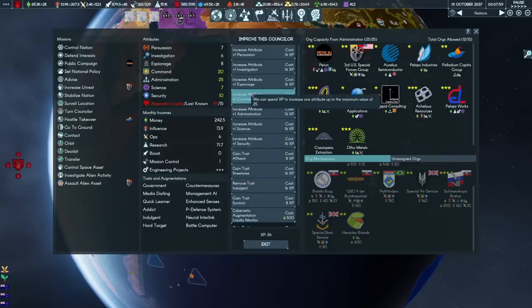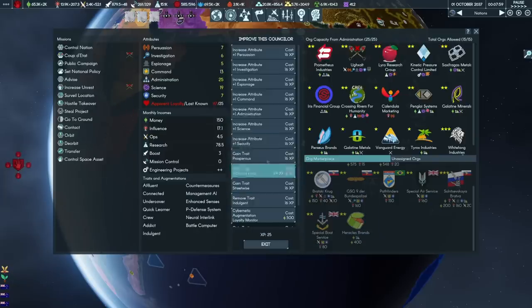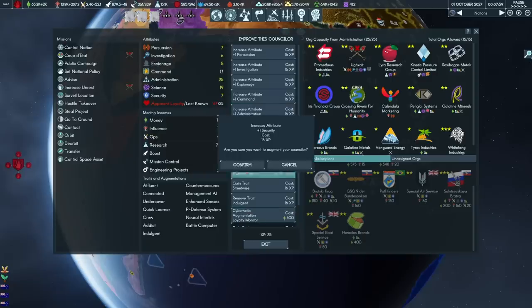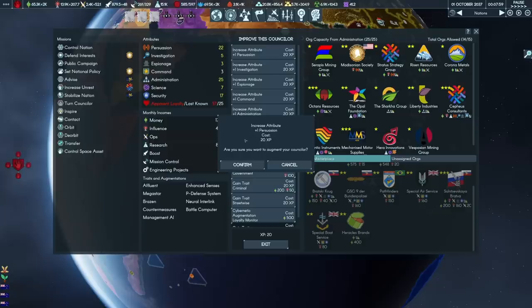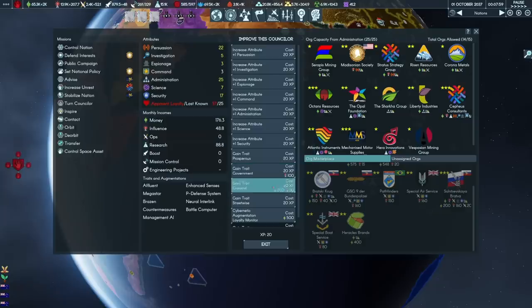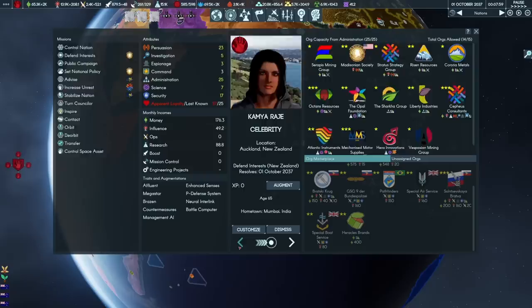Vincenar is a command character who's going to continue being a command character. Nero is getting a point of security. And Kamiya, you have 17 security — I'm just going to max your persuasion and then give you even more security. Plus one espionage, plus one security, plus one investigation — it's probably not worth it. I'll give you one more point of persuasion and then we'll add some security later.